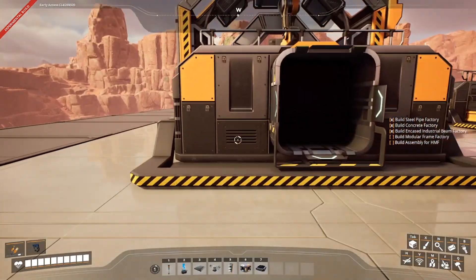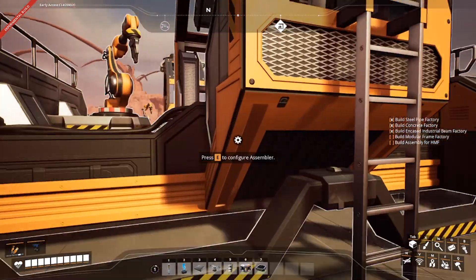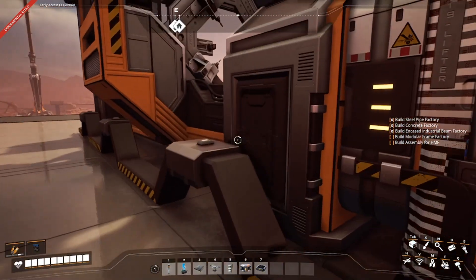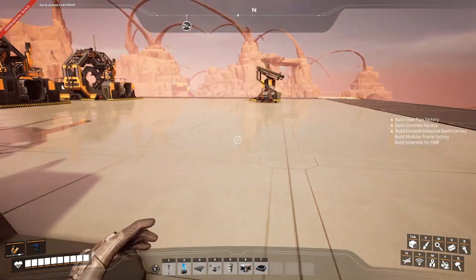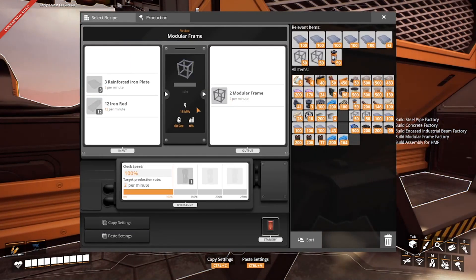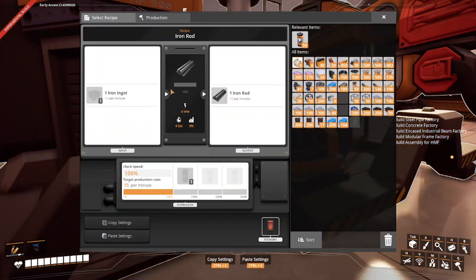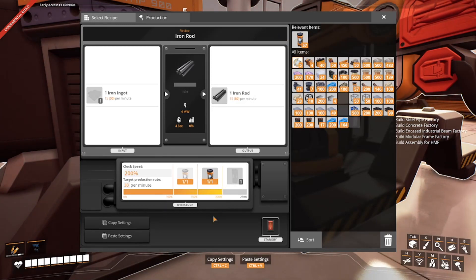That should be every single one of them set. Now I need one more of these because I need to size them. If we are doing 10 of them, that's 120 — so we need 120 of these. They make 15, so if I overclock them, that's going to give me 30. That means I would need four of them — one, two, three, four.